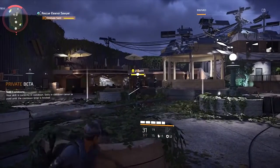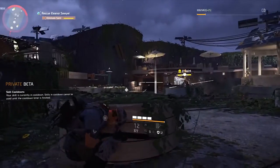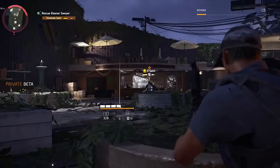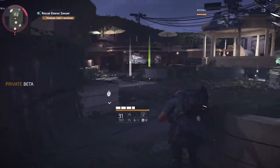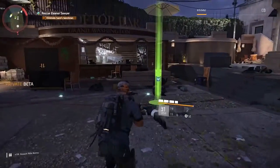Once you get done checking out the base of operations, you should have the first storyline mission available to you. Go ahead and do that, maybe get some shade tech that you might find in that mission. Once you've done that, a few more other missions should become available to you in the world. So let's go ahead and talk about the different kinds of missions in this game and what kind of experience you get from each.